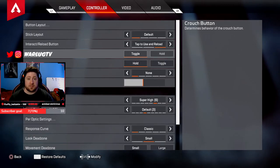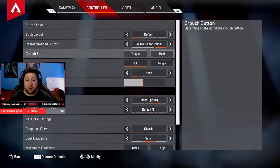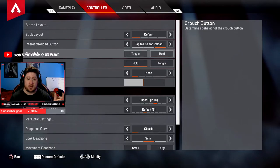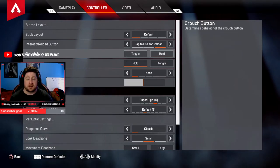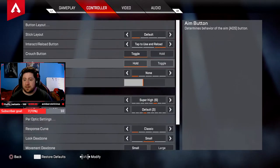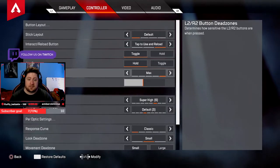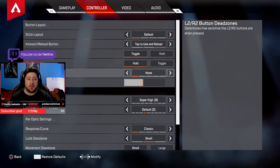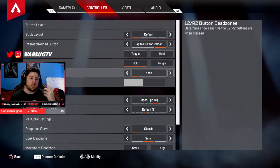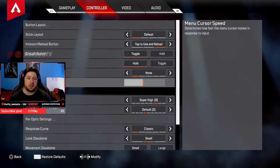Crouch button: bunny hopping is back! For console players with a controller, if you set this to hold instead of toggle, you can hold it and tap your jump button as you slide away to bunny hop. It's not as good as many seasons ago but it still works. I personally keep mine on toggle. Aim button: always hold instead of toggle. L2/R2 dead zones: set to none — the higher the dead zone the worse, as it determines how sensitive the buttons are when pressed.